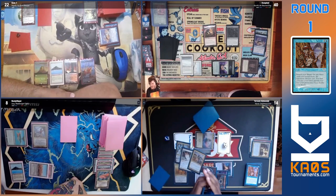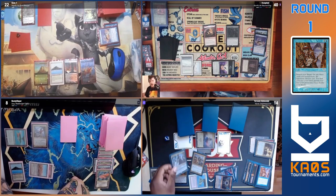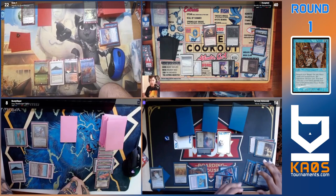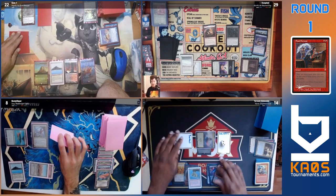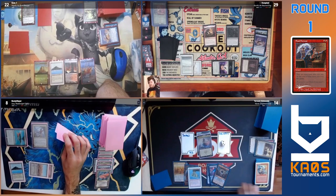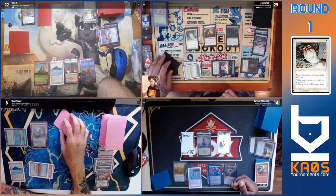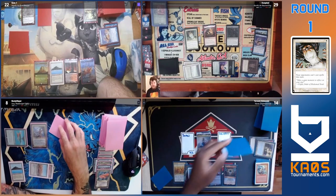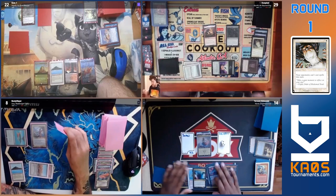They did swing for the Intuition — they have every piece they could probably want in their bin currently. Silence in hand plus Final Fortune. Casting Final Fortune, it's resolving and untapping. I think this is Narset — Narset now gets to go into their turn. Oh, Silence — this is the one piece that feasibly could have stopped them.